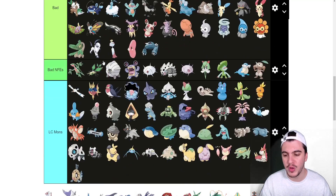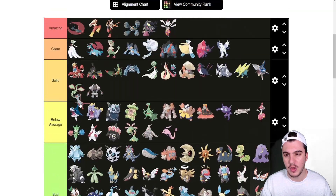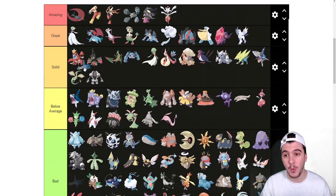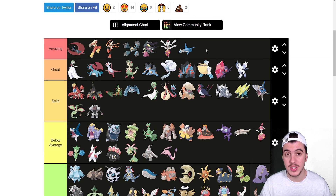Latias goes into the Great tier — obviously really good, but it's taken a step back this generation. Latios goes into Amazing — I think Latios is just awesome, one of the best Pokémon in a regular competitive league. It's better than Mega Gardevoir and Salamence in my mind. Having access to great speed, Defog, U-Turn for momentum, Mystical Fire for Dark and Steel types, Surf, Thunderbolt, Psyshock, Draco Meteor — it's a lot better than Latias. Latias has more support moves, but Latios is the better setup Pokémon unless you're running the Weakness Policy Agility set.